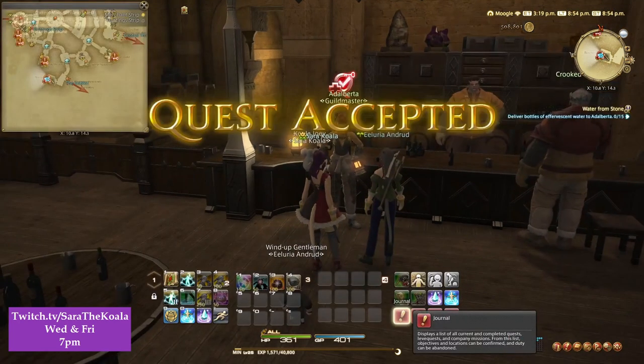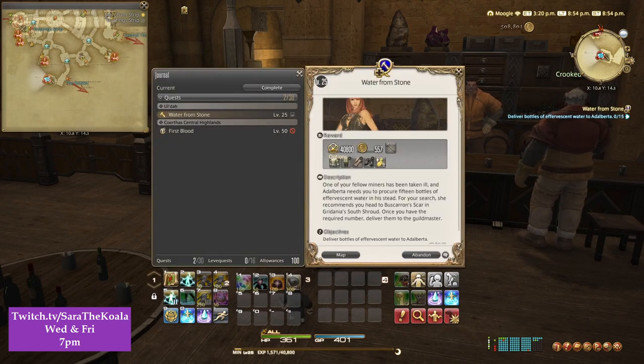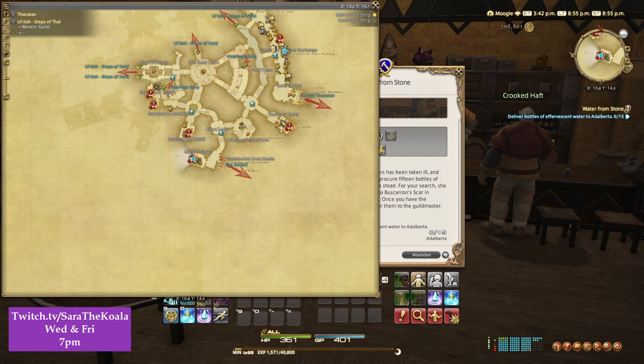So long story short we need to gather 15 Effervescent Waters and bring them back to the Guildmaster. If we open up the quest we can see some hints here as to where we need to go — we need to go to Baskaran Scar in Gardenia's South Shroud.